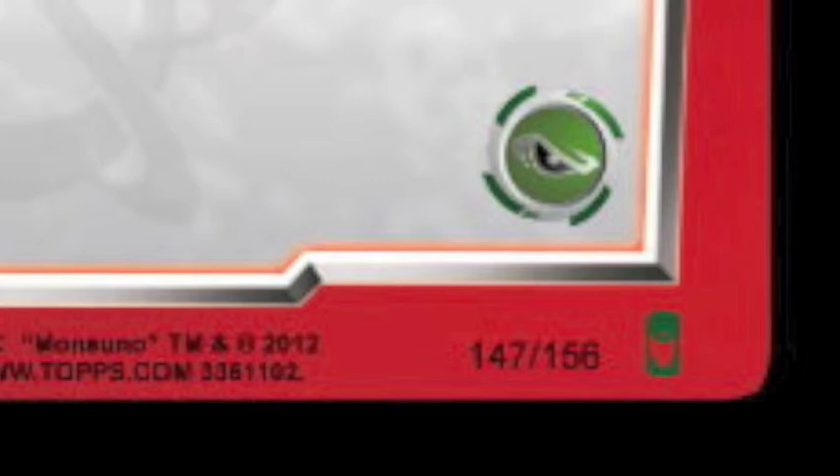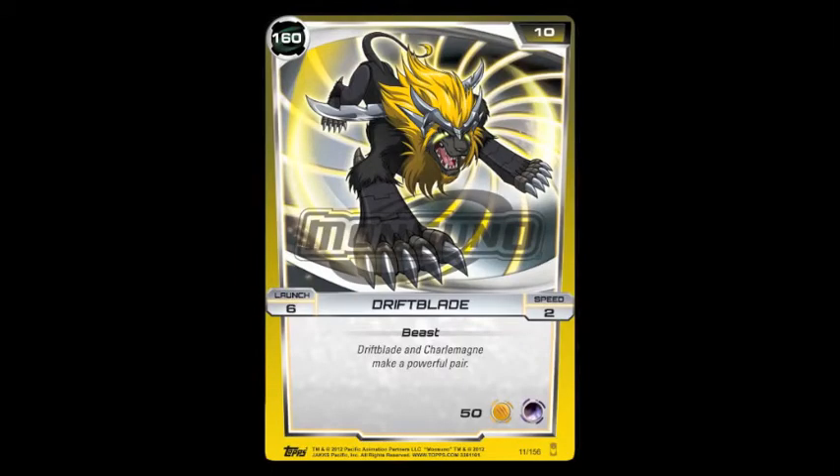The last rarity to go over are the ultra rares, which are indicated by a green core. Right now there are 12 ultra rares in the core set.